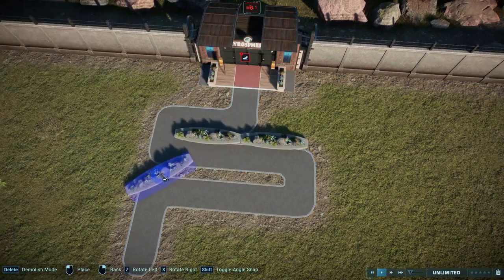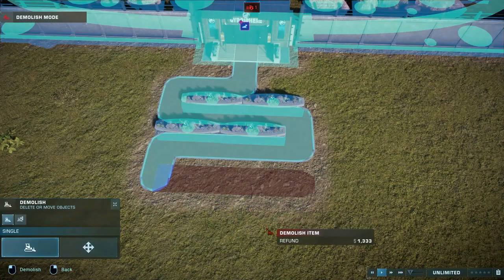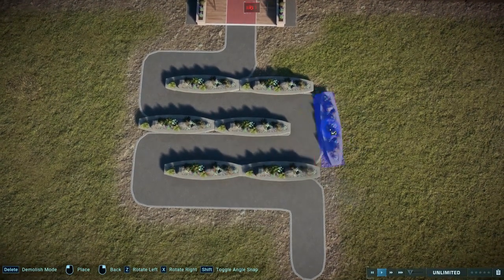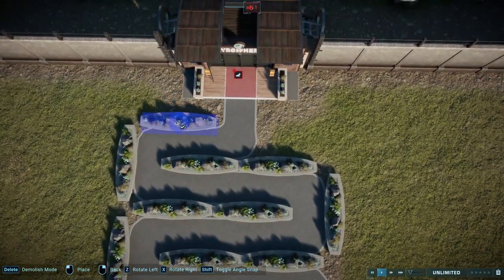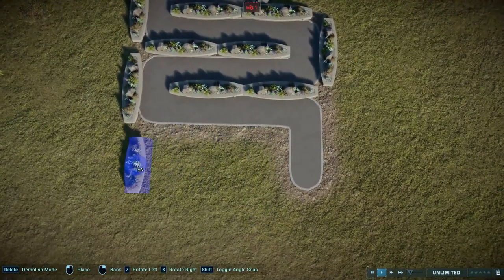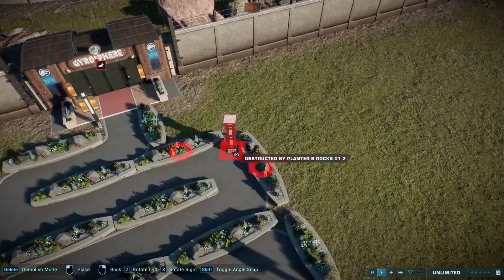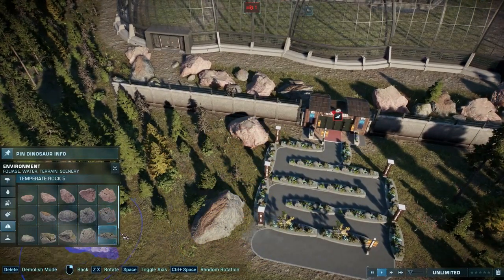It's also the perfect excuse to use more of the decorative pieces. It makes sense — when you go to any theme park, big attractions always have a queue leading up to them because a lot of people are going to want to go on this ride, so you're going to have to wait a little bit in line. I think it adds some realism, and it's something you can do for any tour in any park that you're building.